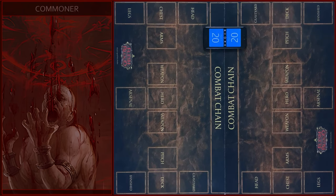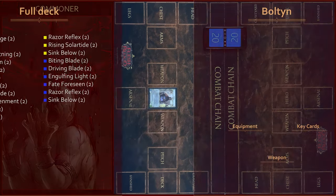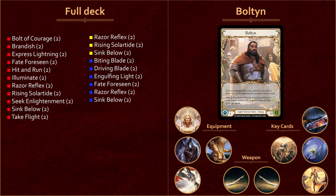Hello guys, Fabric on Air! Welcome everyone! Today we are playing a game in Commoner format between Light Warrior and Elemental Runblade. In this game I will play Bolton, Young Light Warrior hero from the Monarch set.